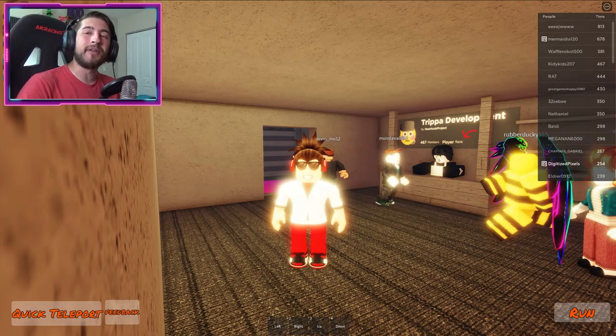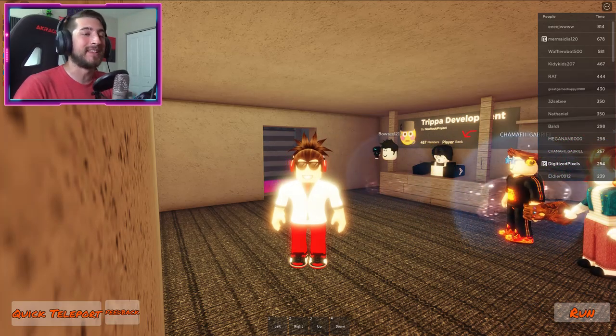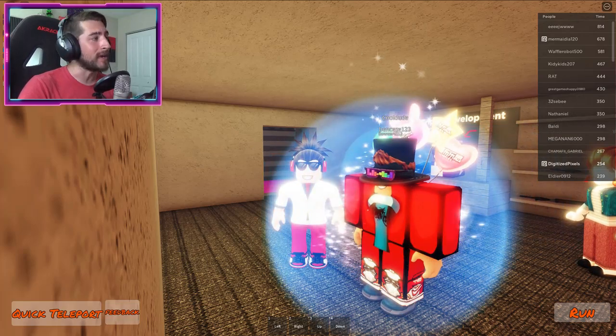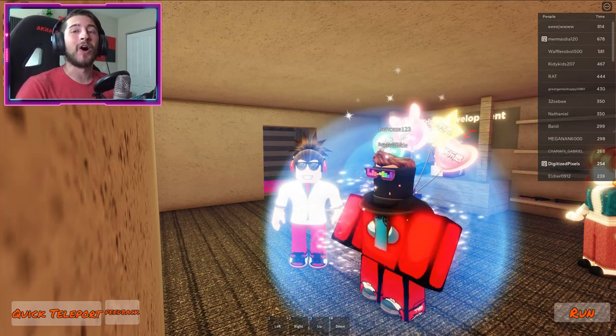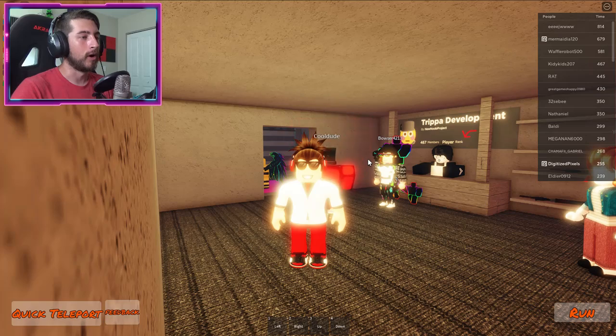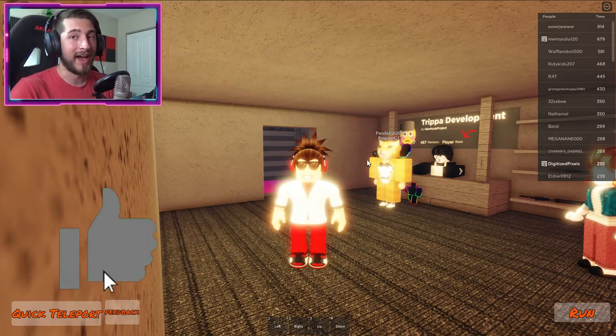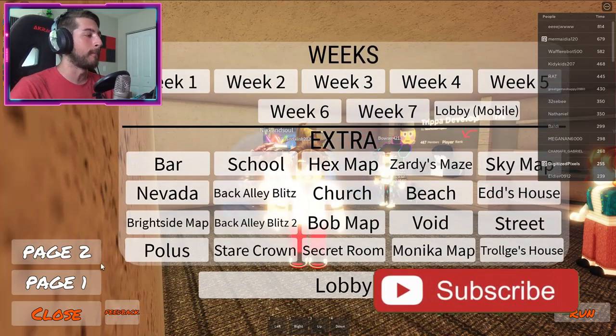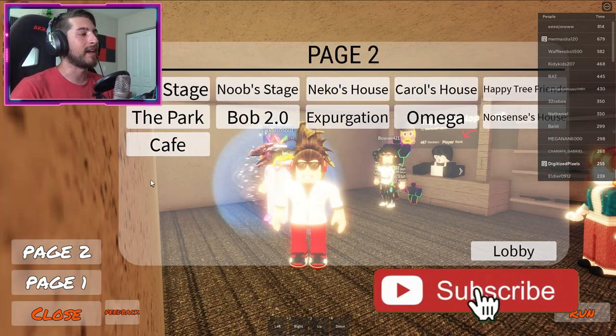Hello everybody and welcome back to another episode. Today on Roblox my name is Digi, and today I'm showing you guys how to get the badge called 'Foxy You Found Foxy.' This gives a special morph — poor Foxy from FNAF. So to get this badge, what we want to do is go ahead to quick teleport, page two.